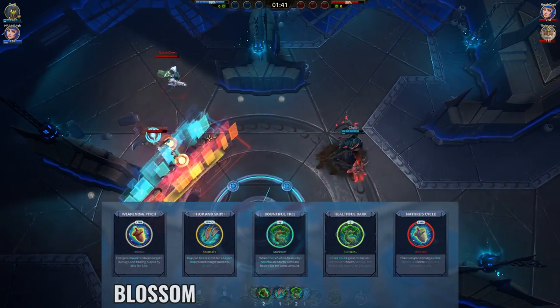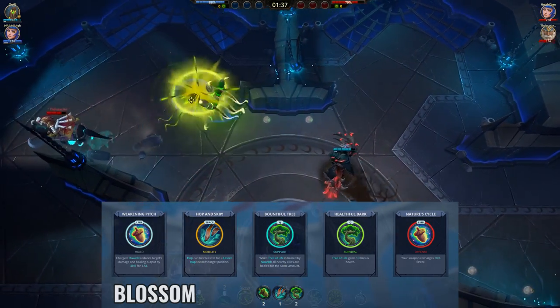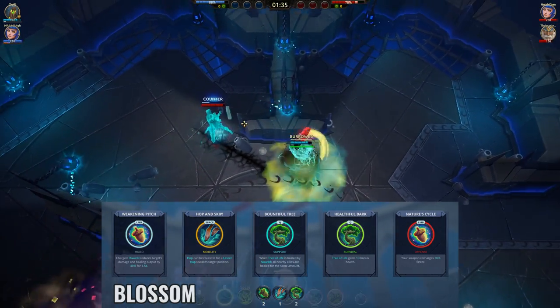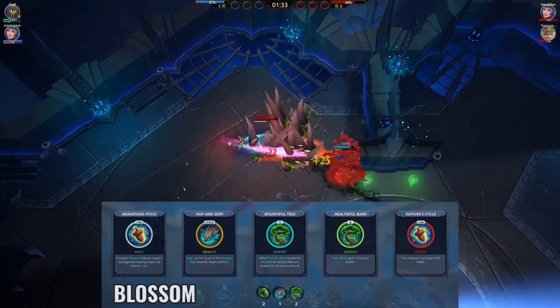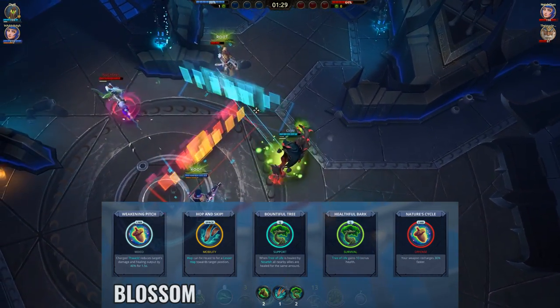In 3v3s, this is the build I'll use as Blossom. The Healthful Bark and Bountiful Tree battle rights are very good in 3s since your trees are more likely to last, and you can heal your whole team if they're standing under it. Other than that, the other battle rights are picked for the same reason as before.